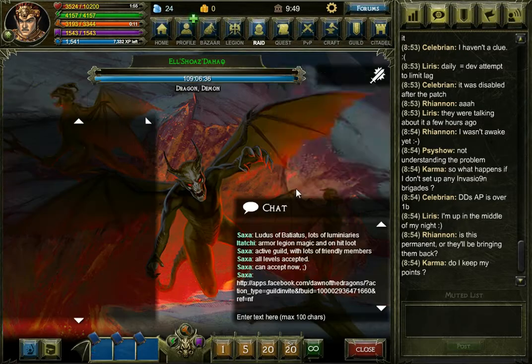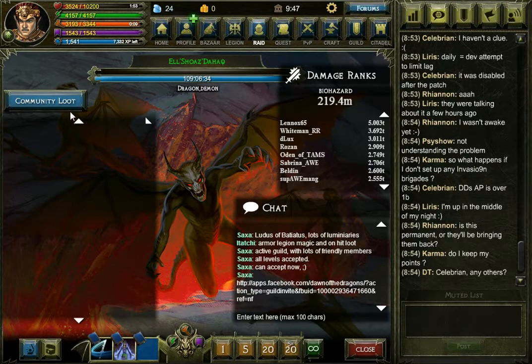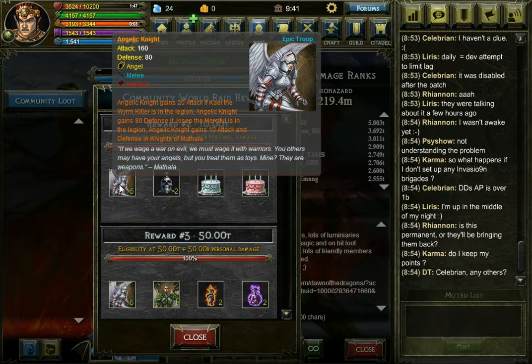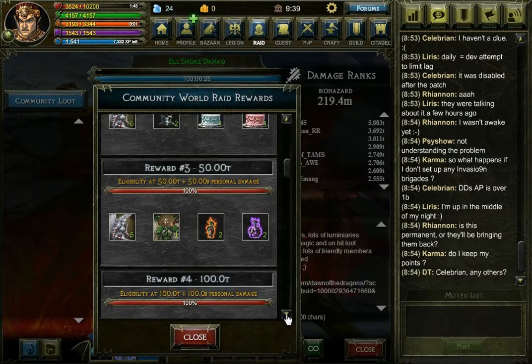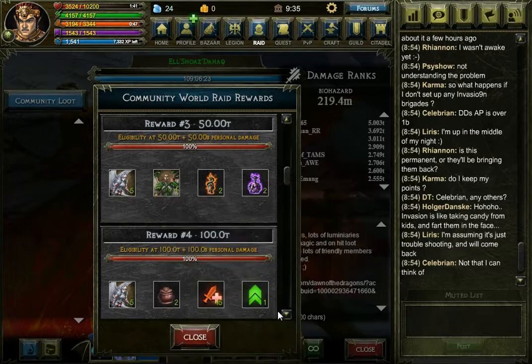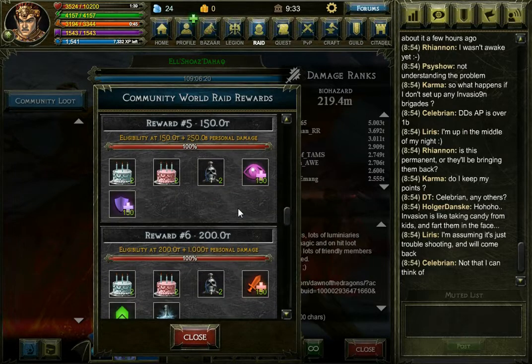We also got the neck piece — we had to find some more neck pieces. I don't know how many there are in the game. But we also got the community rewards for this. The max damage on this is going to be 2.5 trillion yet again, so that is pretty high. We're probably going to hit 250 like we did last time, so we're probably going to go for that.